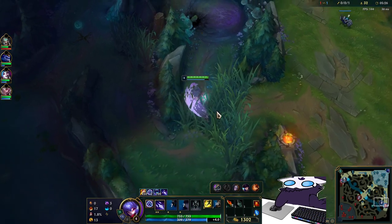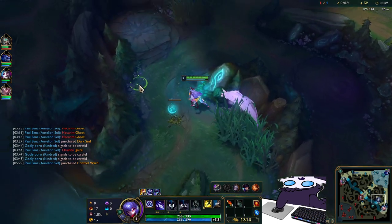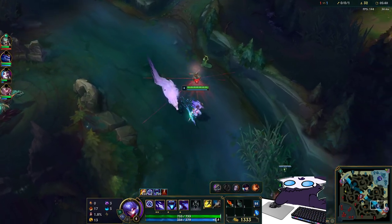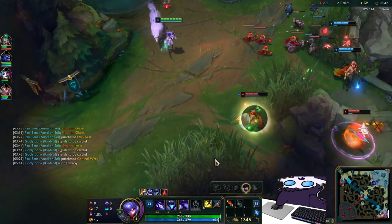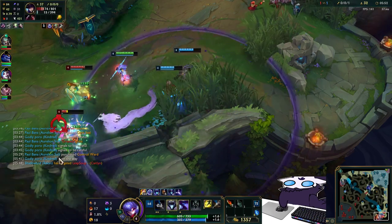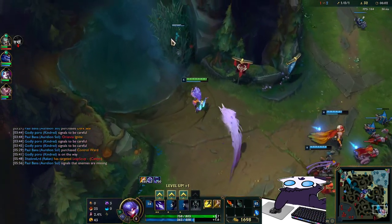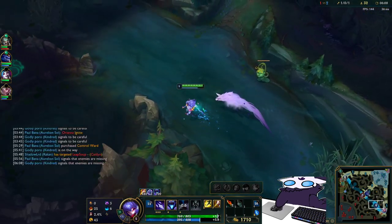Let's maybe gank bot here in a second, although, the way they're pathing - what are they planning on doing? Alright, we got the kill on the Caitlin. We take that. I wasn't sure that we were actually going to get anything done there, but we definitely did. There's Pony topside again.